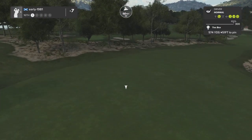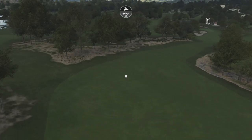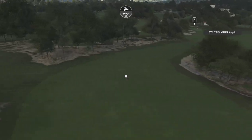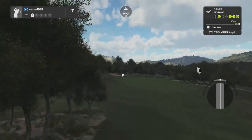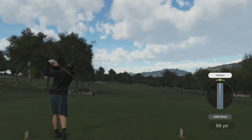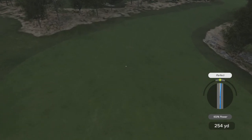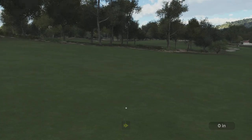Back to back par fives — this time 574 yards. The ball is going to kick hard right down the fairway. Drawing against the wind to try and find the center of the fairway. I'm going to have an awkward lie at my feet for the approach shot. Another perfect — the ball kicks hard right and down towards the green and the river, leaving me a really awkward lie.